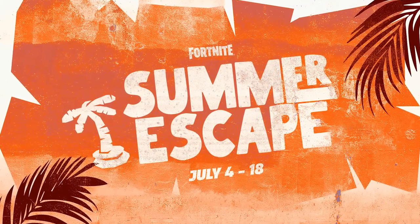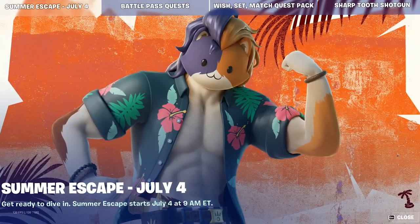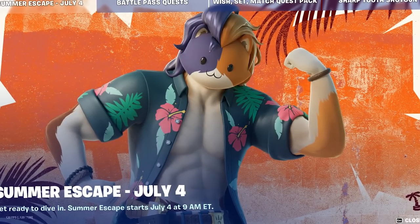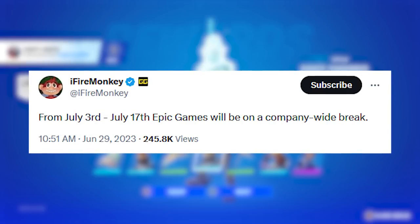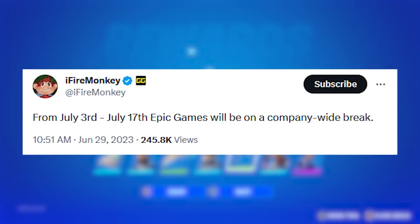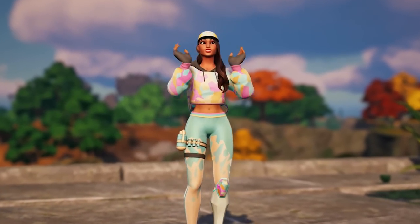On the news tab, Epic Games has confirmed the Summer Escape event to begin on July 4th at 9 a.m. Eastern. Keep in mind, Epic Games will also be on a break from July 3rd all the way until July 17th.